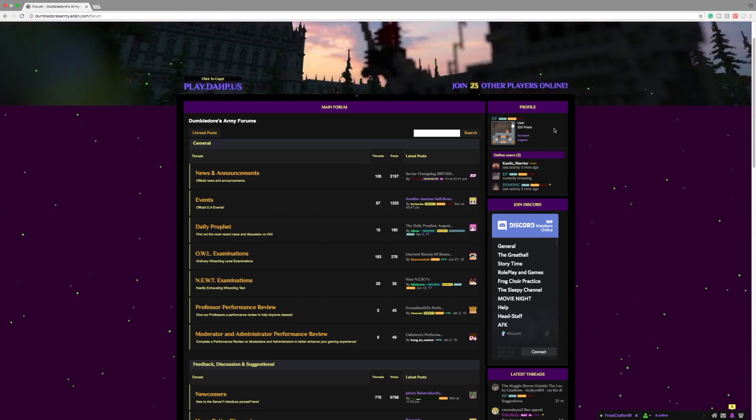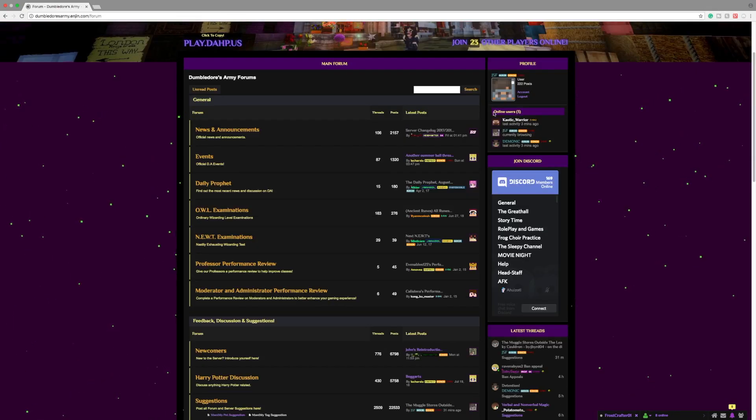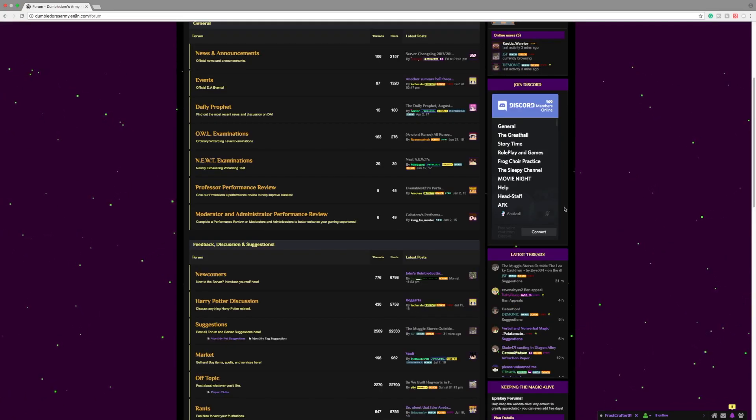I have the OR rank, the donor rank, and year 5. Under that it'll show how many posts you have on the forums — I have 222 posts. It'll say Account and Logout. Under that it will display the online users, and underneath that we have the Discord — a place where you can chat in voice or text chat with other players on the server.